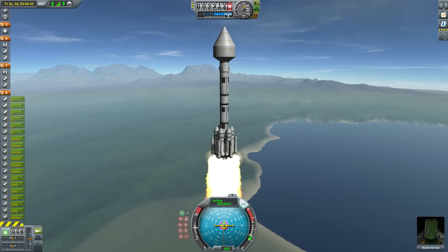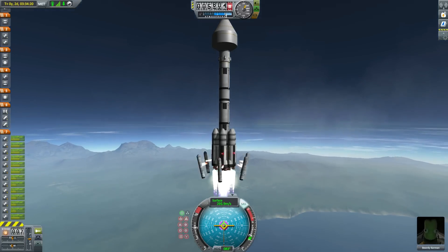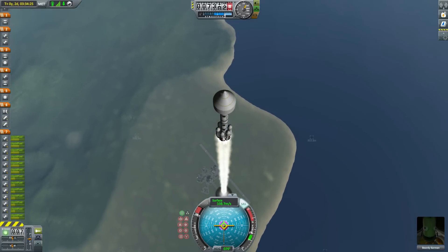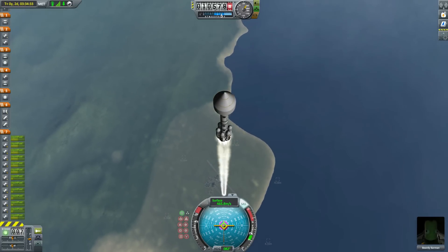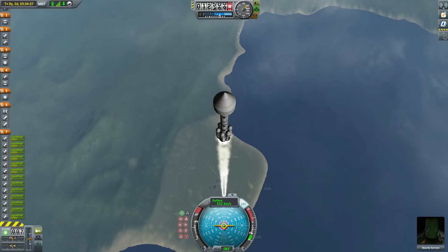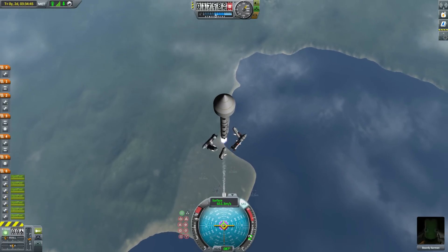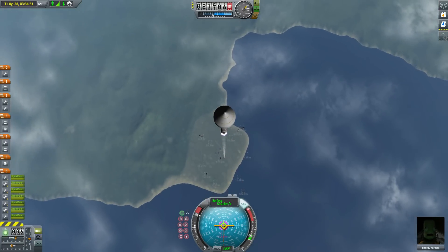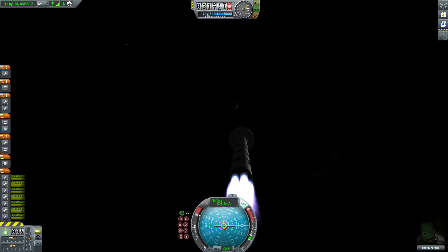I actually had quite a lot of trouble deciding what to put on the station. In the brief, it said simply put something on the station that reflects the sort of content you put on your channel. Slight problem — the kind of content I put on my channel is turning Kerbal Space Program into a turn-based war game. I build more battleships than spaceships, so what can I possibly put on the station?